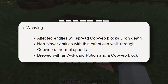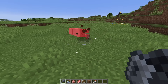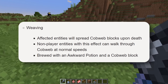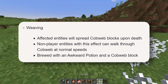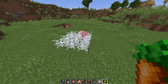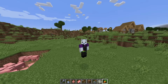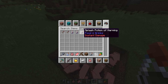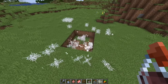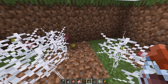Next up is Weaving. Splash potion of weaving — let's see what this looks like with just one pig. The weaving effect will spread cobweb blocks upon death — that is super cool. Non-player entities can walk through cobwebs at normal speed if they have this effect. Splash potions of harming on weaved pigs — whoa, that's a pretty neat effect. You can brew it with an awkward potion and a cobweb block.